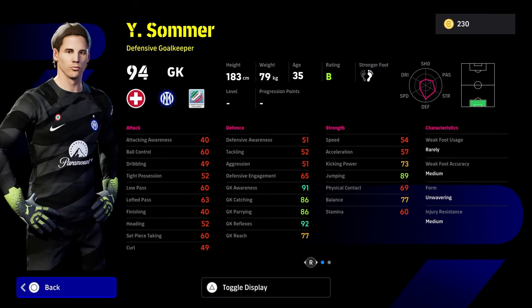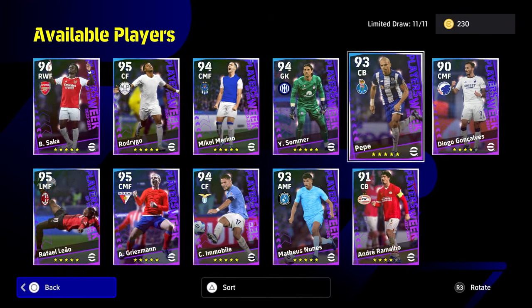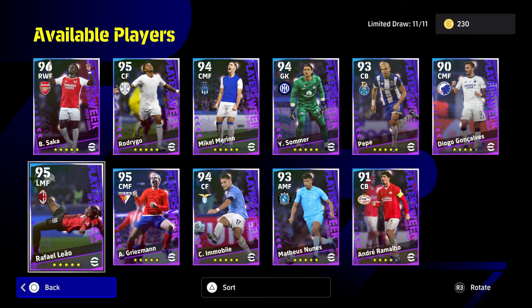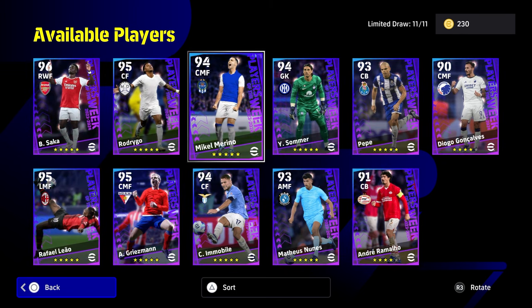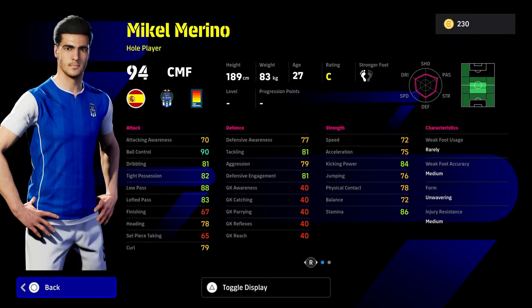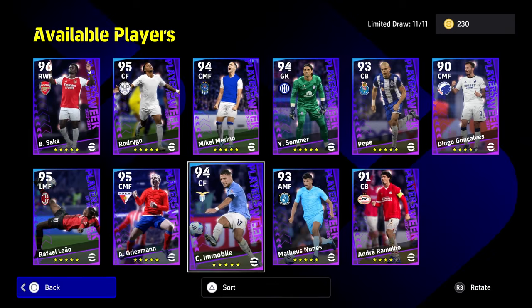I'll keep this short and sweet — if you're deciding to spin 300 coins on this, the only players worth spinning for are the four we'll get into shortly. We also have Marino, listed as a whole player. He's actually not bad — tall, strong, physical, and something different as an attacking midfielder or center midfielder. He's got Aerial Superiority, Interception, and One Touch Pass, but he is missing Low Lofted Pass.